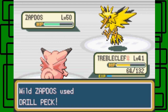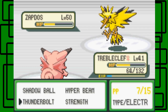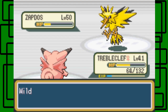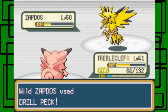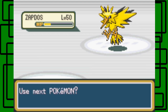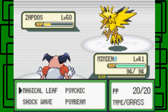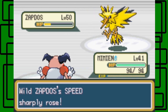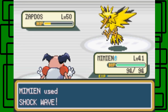It used Drill Peck — did about half HP on Treble Cliff there. Okay. Thunderbolt — I go first that time. Good. But Treble Cliff fainted. Oh, it used Thunder Wave. Jeez. I think that's its only Electric attack, though. Drill Peck again. Okay. Let's use Shockwave. Hopefully it doesn't faint Zapdos, but I'm gonna go for it anyway. Against Agility again — okay, if that's what you want to do, Zapdos, fine by me. Please don't faint this, Zapdos. Good, okay — it's in the red health. Now we can start throwing Ultra Balls.